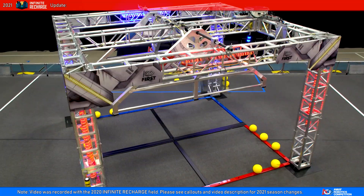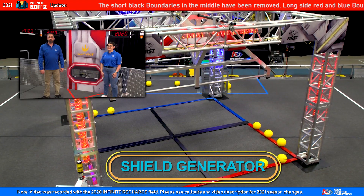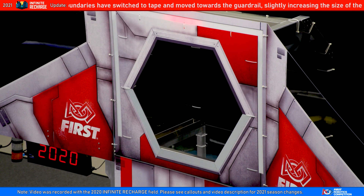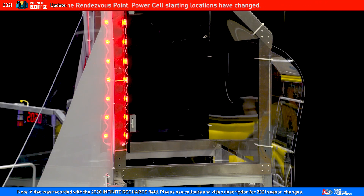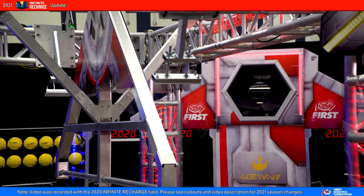Hi everyone. I'm Jamie. And I'm Alex. This video is about the Shield Generator, which stands in the middle of the field. As described in the PowerPort video with Ted and Kelly, teams score power cells in the PowerPorts to charge the Shield Generator to help protect First City from the asteroid attack. Teams want to charge the Shield Generator as much as possible and then make it operational.